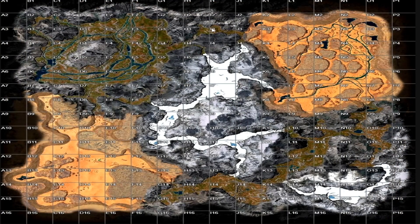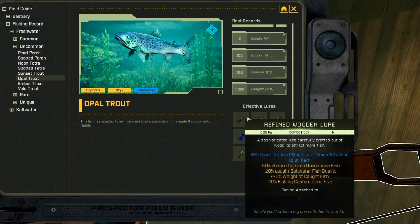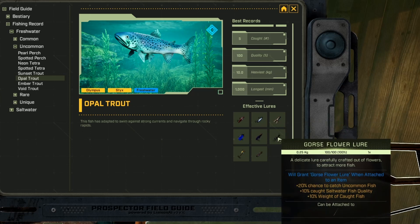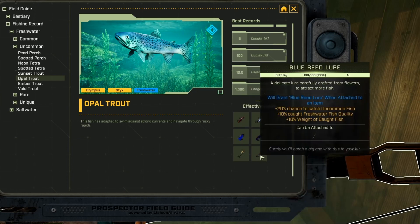This is the Opal Trout, and he is a freshwater uncommon fish. On Olympus you're looking at finding the Opal Trout at B3 and B2 in this pond on the northwest side of the Riverlands. On Sticks you're going to look at the lake at L4 in the Great River, up at F1 and F2 in the Grove biome, and also down at E14 in the Great River area. This fish likes refined iron, advanced iron, gorge flower, cured leather, reed flower, yeast, and blue reed lures.